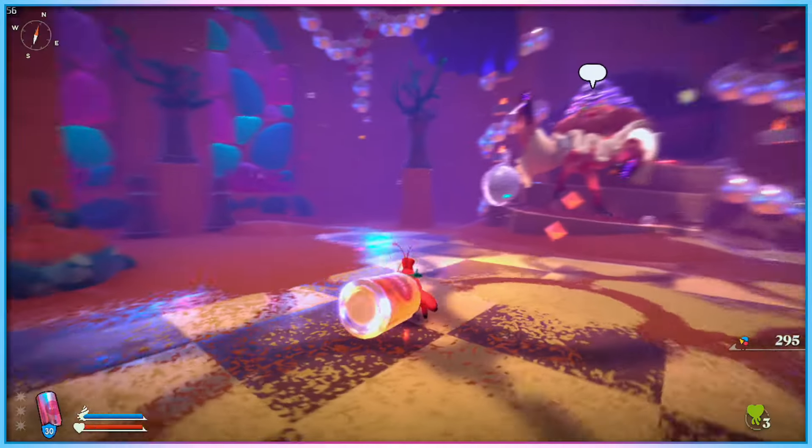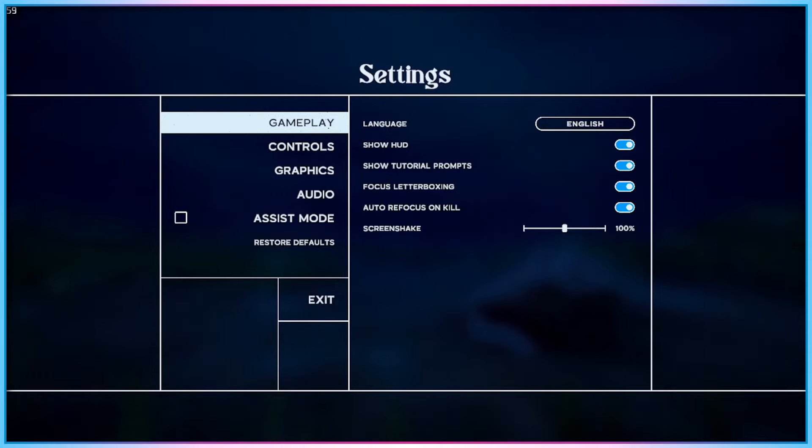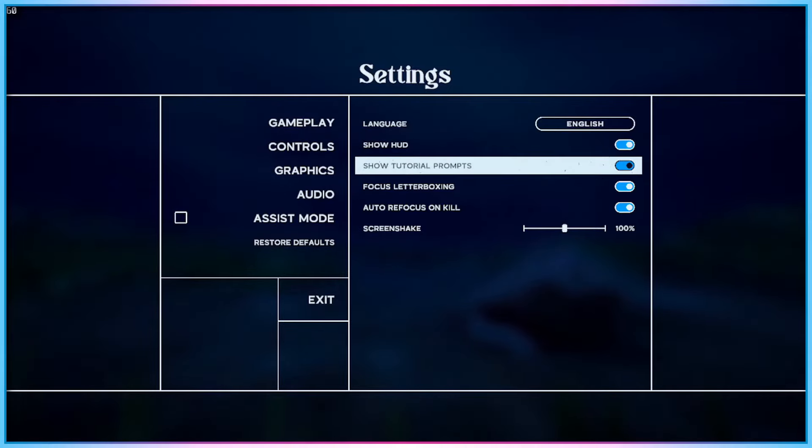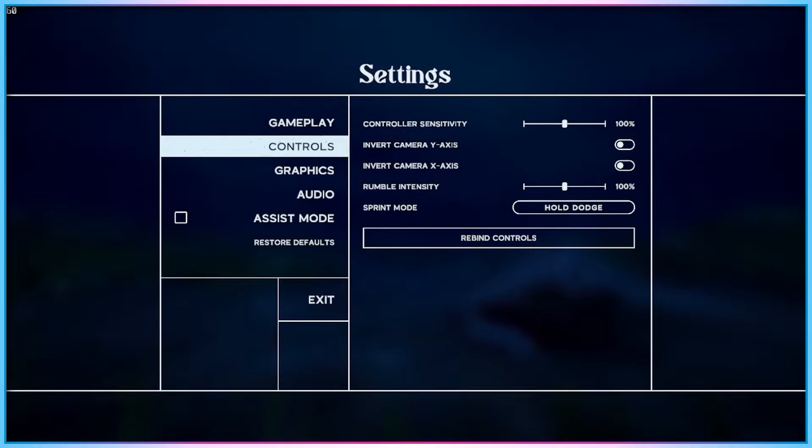Beyond the Assist Mode menu, Another Crab's Treasure also offers players the option to reduce screen shake, the option to turn sprinting into a toggle rather than a button hold, graphical options including a motion blur toggle, and audio mix sliders.